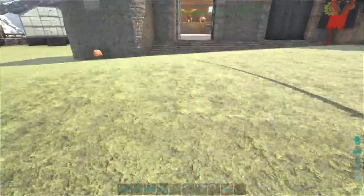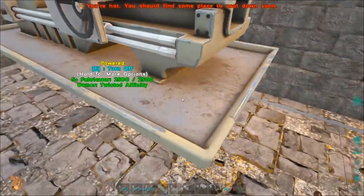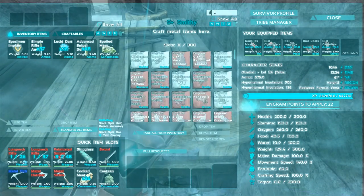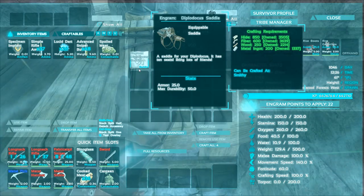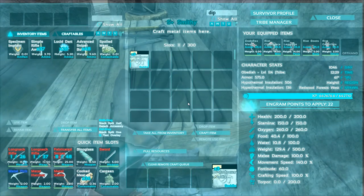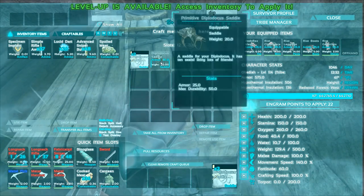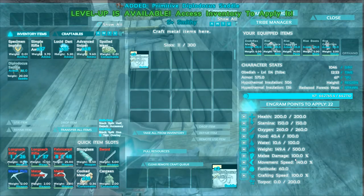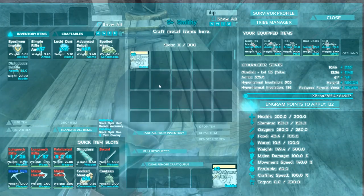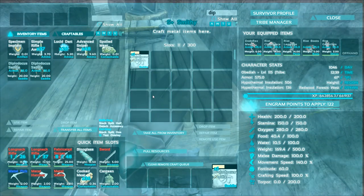We've got these guys home and now what we need to do is put some saddles on them. I don't know what it takes to build the saddles — it would be in the smithy, right? You don't make saddles in the fabricator. Diplodocus — oh good, we already have the stuff. We can make four of them, which is perfect because we only need three. The only problem is I don't know where we're gonna put these guys. We might need to expand our base because we need these guys and we need Brontos. We have a level — let's put that into oxygen. I'm trying to get oxygen up to 300 so we have a decent swim speed because soon we're gonna do some water stuff.